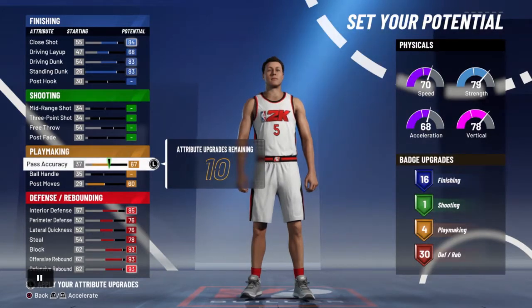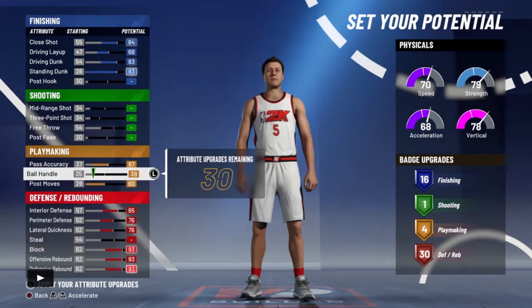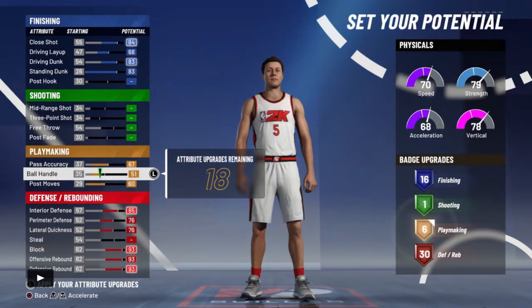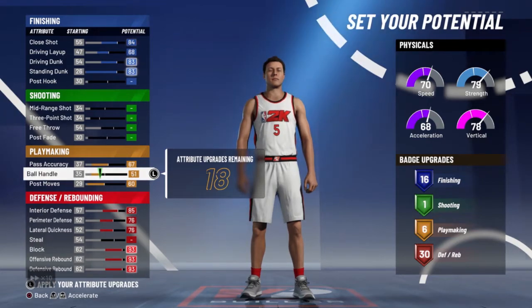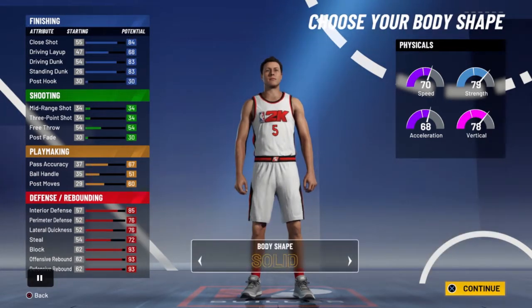For playmaking: post moves and pass accuracy — take your steal down all the way and put ball handle up to 51, then use the rest. Here are the numbers on the side that you can see the potentials.